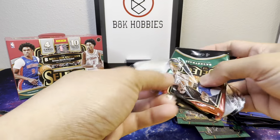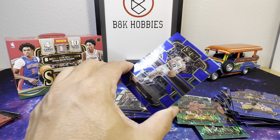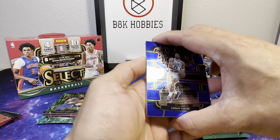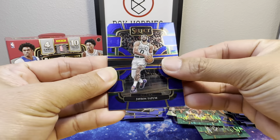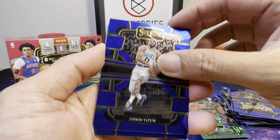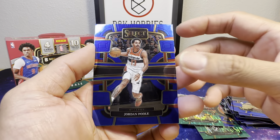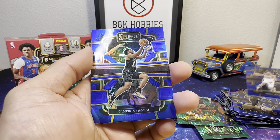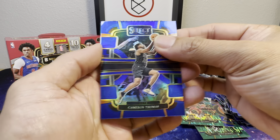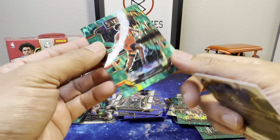So far I don't have any numbered card in this box — I might stick to the regular blaster. Oh, there you go: the champ, Jason Tatum! There you go, champ! Jordan Poole, Cam Thomas, and Scotty Barnes.